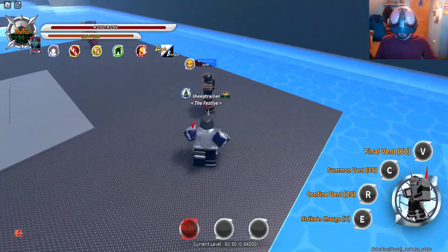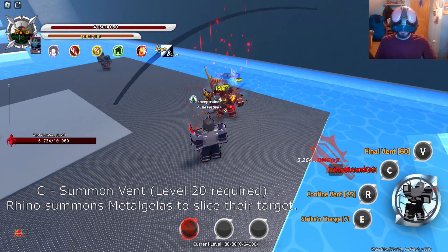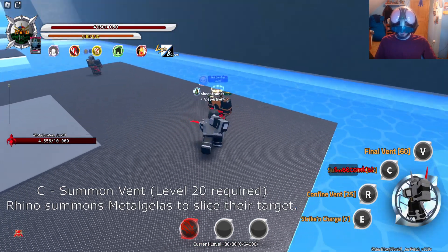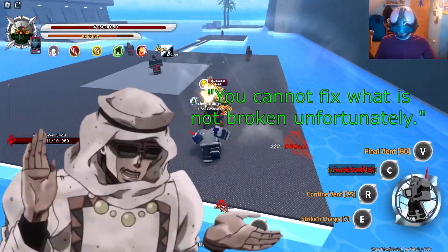While I'm taunting, my moves are gonna change — I'll go into more detail about that later. Summon Vent: I summon my good friend the rhinoceros, who does the same stuff, because you cannot fix what is not broken.